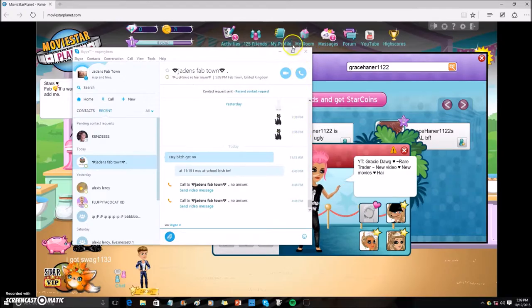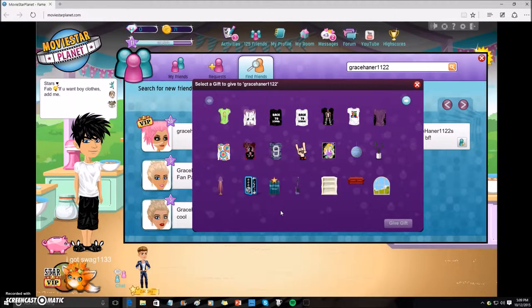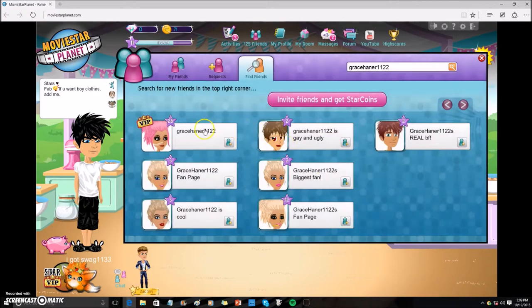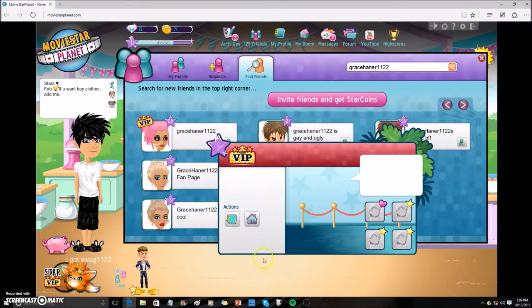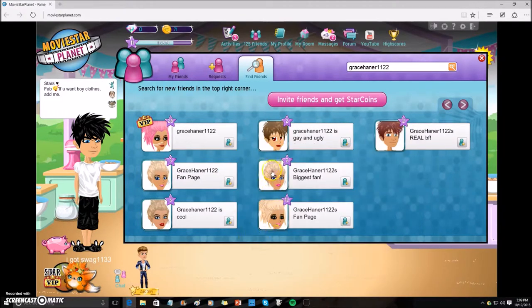Close out and let's see if it worked. Give a gift — let's hope it works. It doesn't always work, so we're just going to try and send myself the tie dye t-shirt. And voila! Now you know how to glitch boy clothes. You just keep sending them — you don't have to keep doing this for every single piece of clothing you want to send.